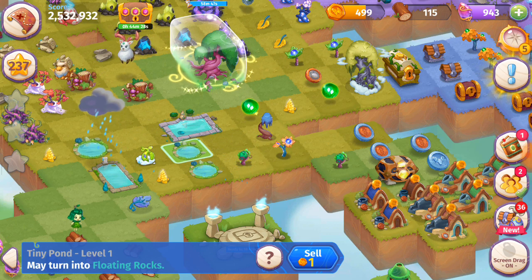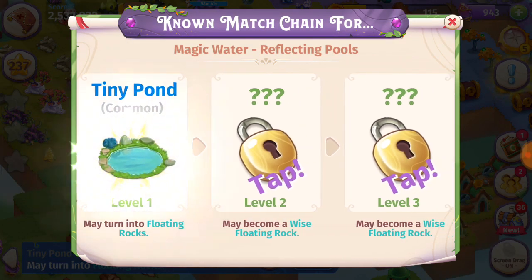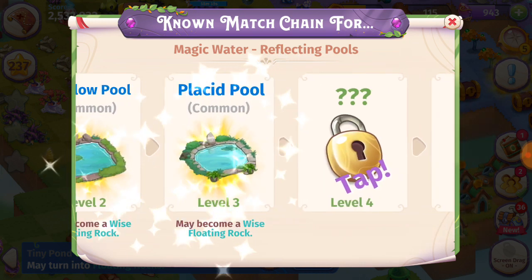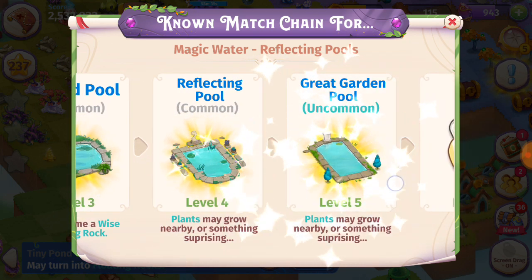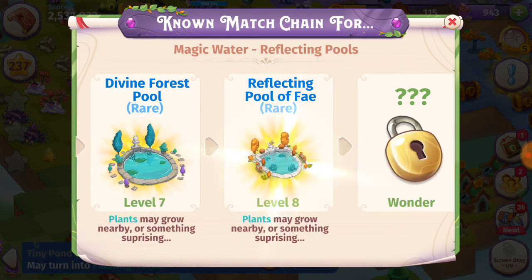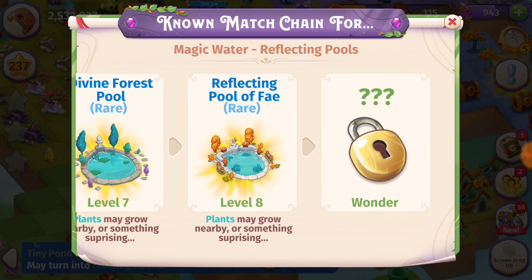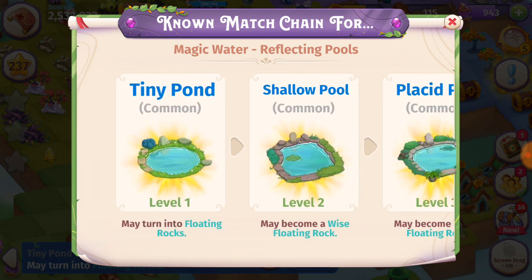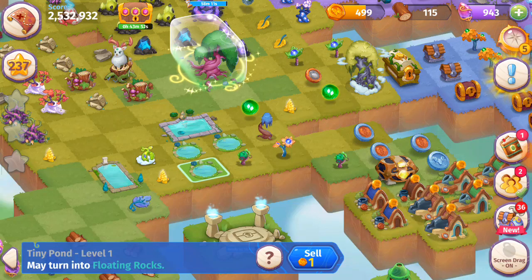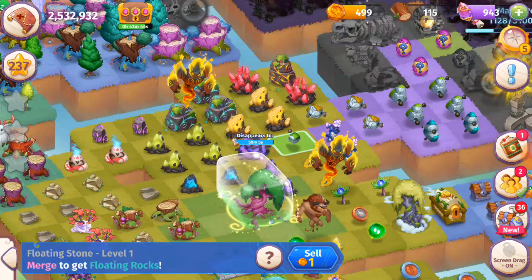We're getting more sprouts, we're getting more of the Tiny Ponds. With the Tiny Ponds, I can either make merges. We've got the Tiny Pond, the Shallow Pool, the Placid Pool, the Reflecting Pool, the Great Garden Pool, the Elven Temple Pool, then the Divine Forest Pool at level seven. The level eight is the Reflecting Pool of Fae — I must have discovered it on a level on the world map, because I haven't discovered it in my garden yet. After level eight is the Wonder.